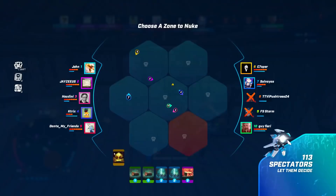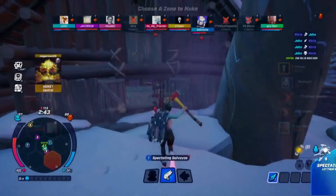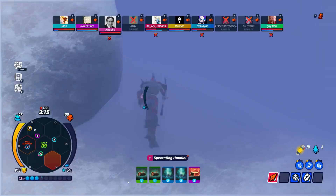One big twist is that an 11th player is spectating each match as the director, manipulating the map and aiding players as they watch. The director can choose which zones to close, help players, and even grant them items, so playing well and being entertaining can go a long way to winning over viewers.